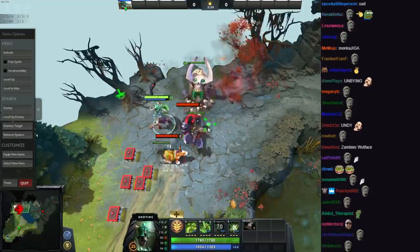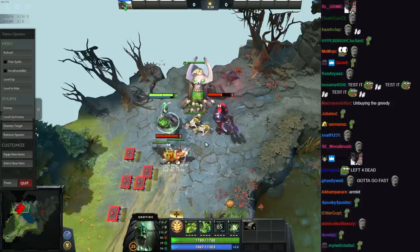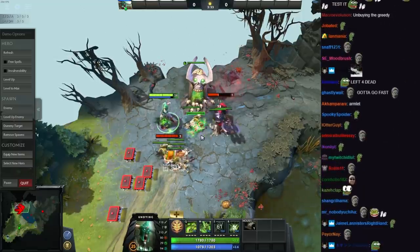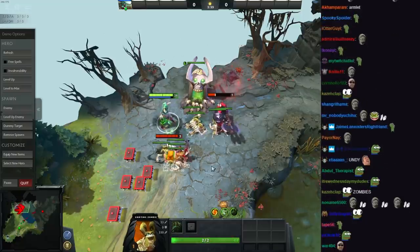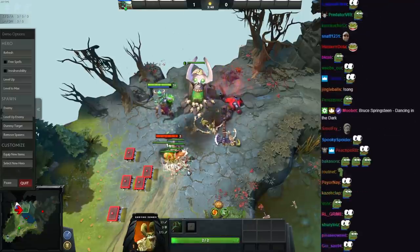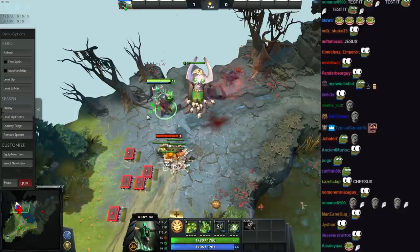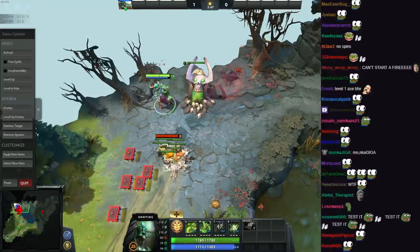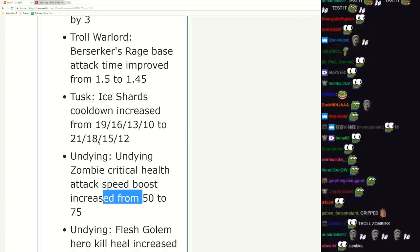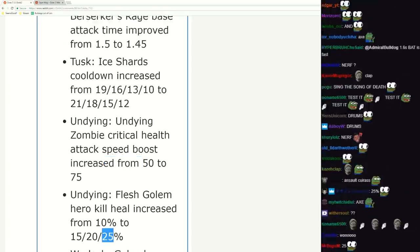What is this threshold? 35% health - they don't do that much damage, but wait for it. Here we go. Jesus, they're going ham on him! Flesh Golem hero kill heal increased - whoa, that is a lot. So whenever... I don't think many people actually know how this spell works.